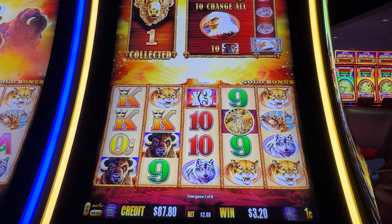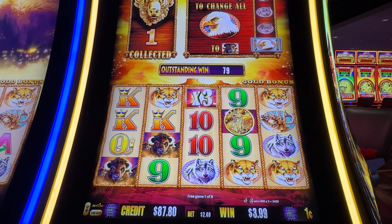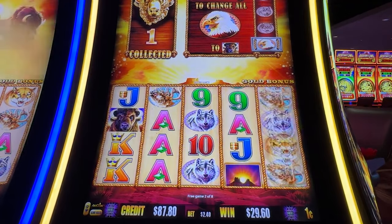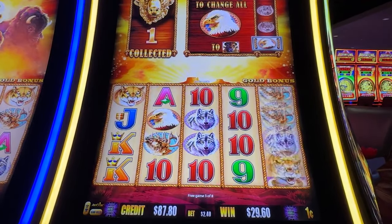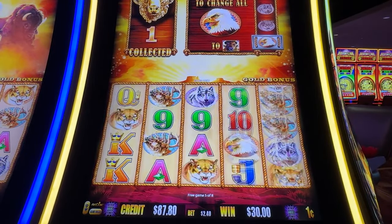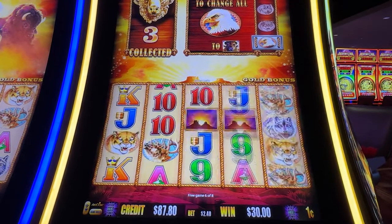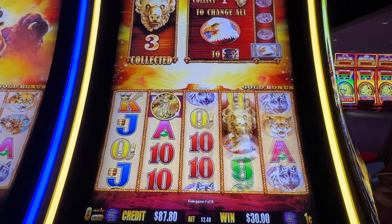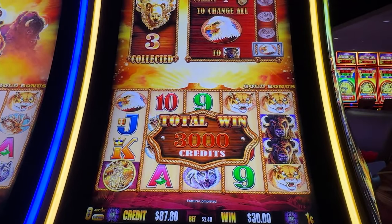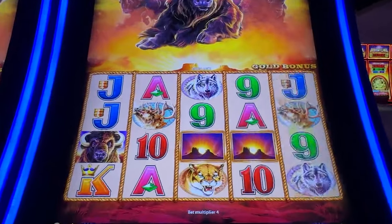Alright, you guys ready for this? Please like and subscribe — let's go, give us good luck. Three — not too bad. We had a cougar there in the front though, that would have been great. Triple sunset! Coin — alright, one more for eagle. Coin — alright, save us, save us. Thirty dollars on the dot, not too bad. Let's re-situate the camera.